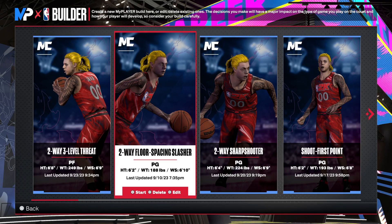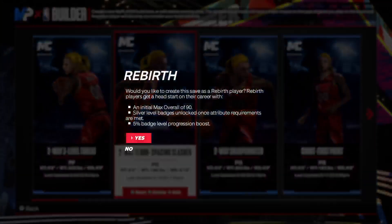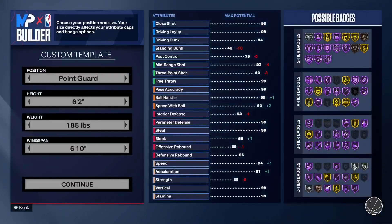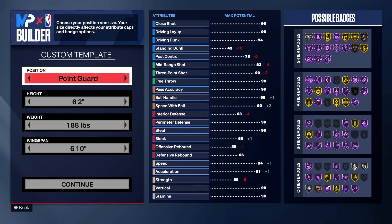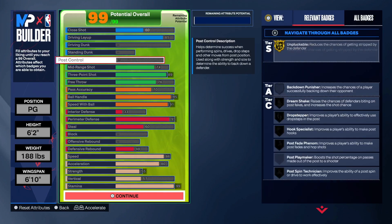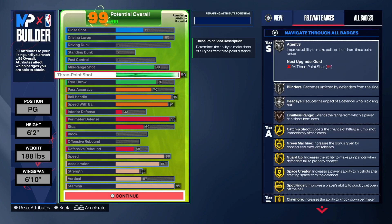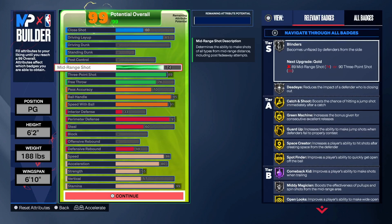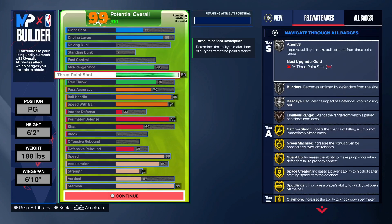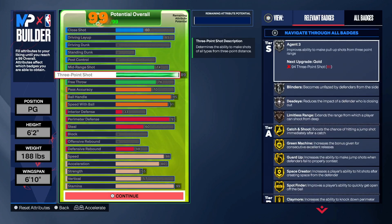This is my day one build right here - a floor spacer slash build. Look what I did with it: 89 three, 74 mid-range. I went with a lower mid-range thinking a higher three ball was the move to shoot better. I was hitting shots but still missing.